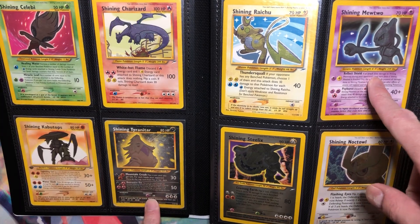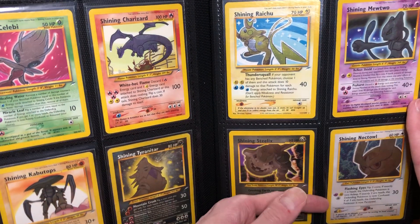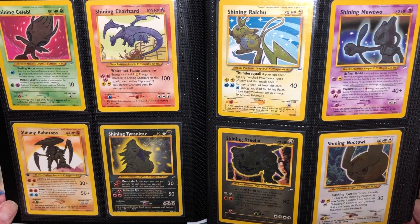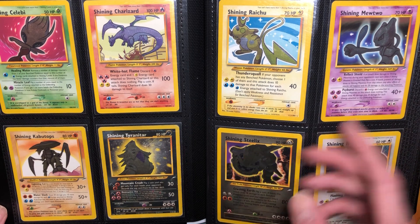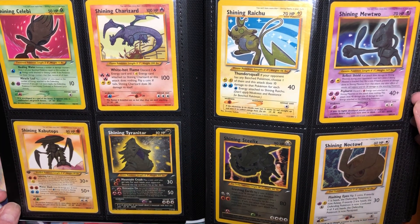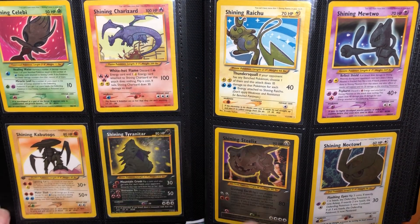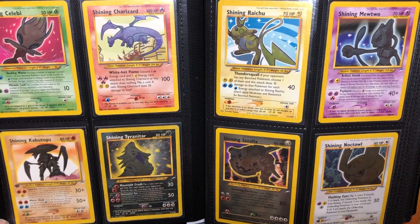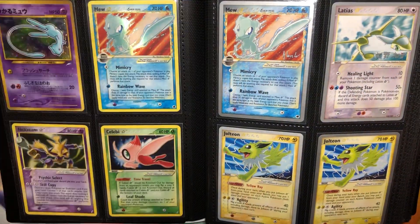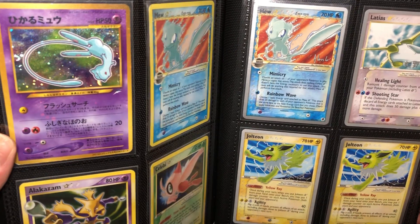The Tyranitar and the Mewtwo I got from my friend Noah about 15 years ago — he traded those to me. And the Shining Charizard I actually bought on Amazon for 25 bucks, if you can believe that. It was a little warped on the top so I had to flatten it. And then my favorite card of all time — the Shining Mew Coro Coro. I wish this came out in English, but it's just as beautiful in Japanese.